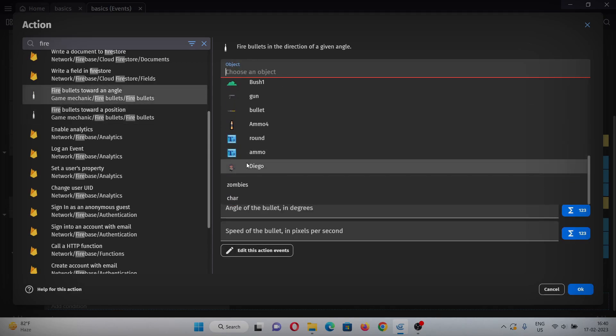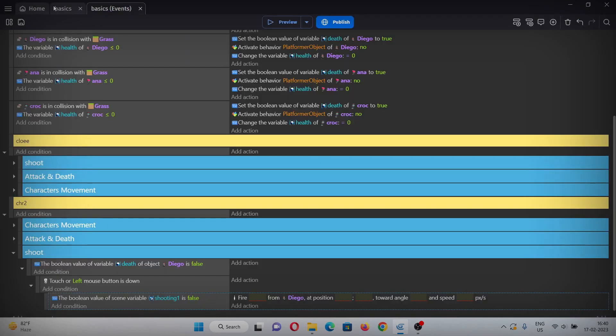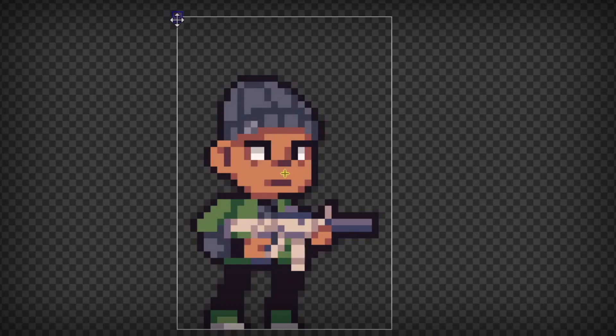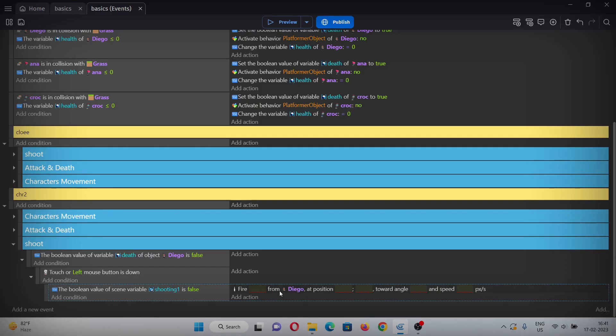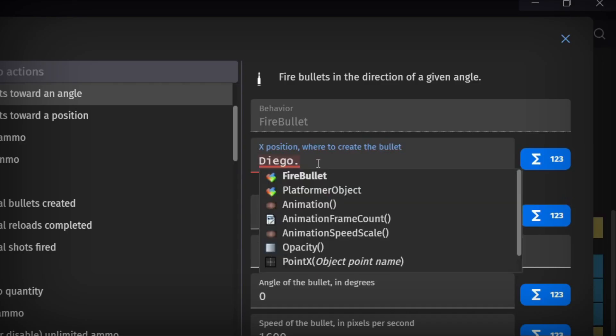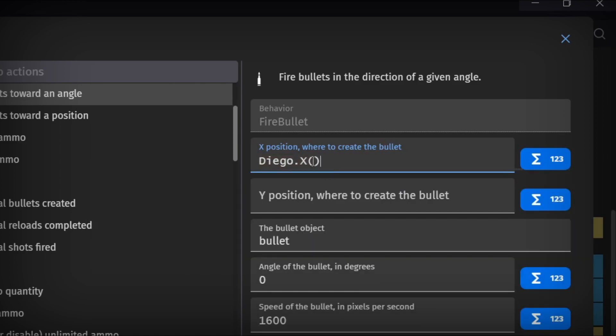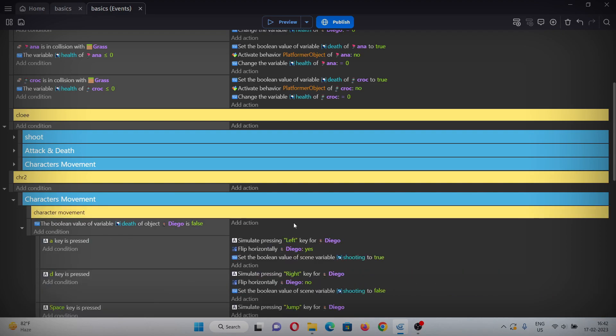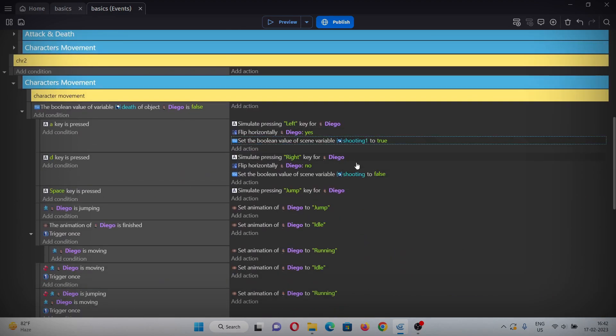Select Diego for the fire bullets action. We forgot to assign a point, so go to the character's edit points and add a point called 'shoot', then drag it to the weapon. Now fill in the fire bullet settings: select the bullet object, set angle to 0 and speed to 1600. For position, select Diego and his expression with the point 'shoot' for both X and Y. Copy and paste the whole event, change it to true and set the angle to 180. Also update the variable name to 'shooting1' in the character movement events.